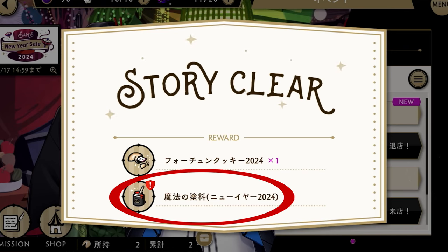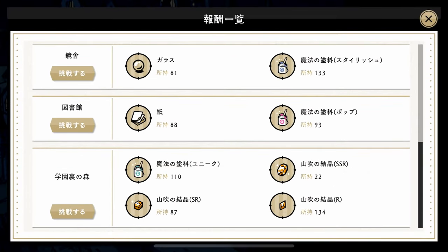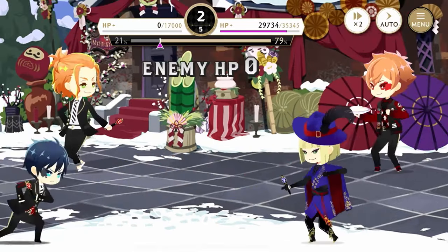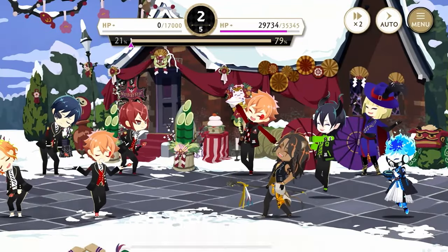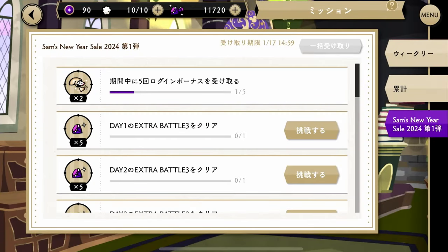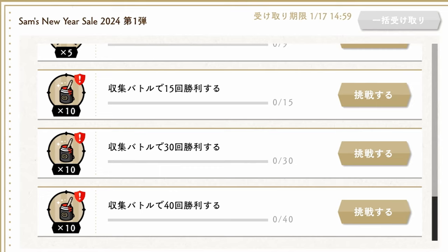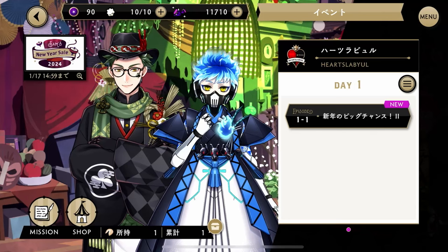Note that the limited edition paint for the limited furniture is not farmable in the guest room — there is no place where you can farm that paint. However, you can still obtain limited edition paint by completing collection battles. In the mission screen under the Sam New Year Sale tab, you'll find additional missions that you can complete for additional rewards. Some reward fortune cookies, others are gems. At the bottom you will see that if you complete collect battles then you can earn paint that way through completing these missions.